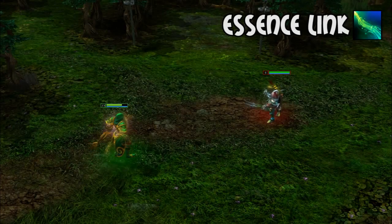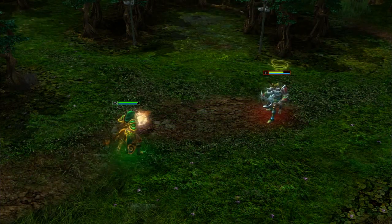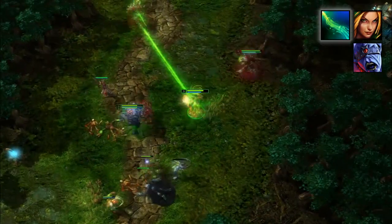To start, let's take a look at her skills. Her first ability creates a link between her and a target, draining health and allowing her to move freely. If they get too far from each other, the link will break and stun the enemy. This is her only offensive skill that deals direct damage.